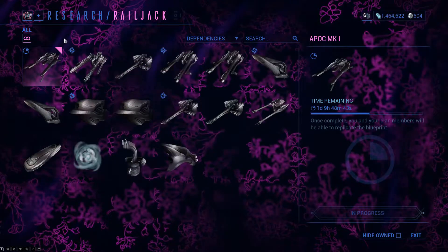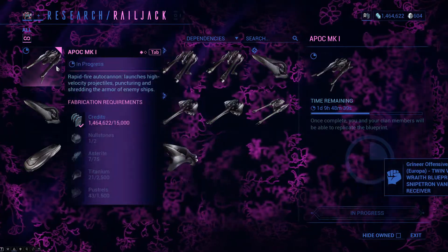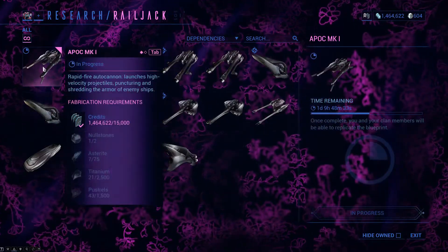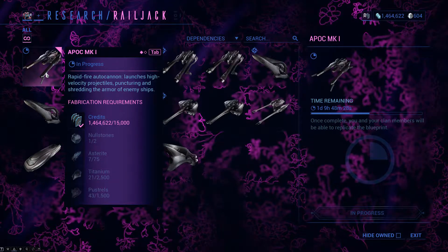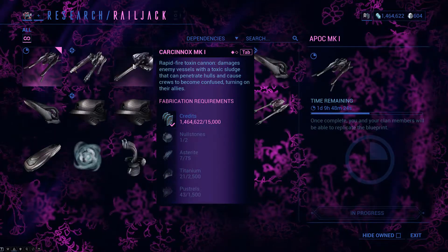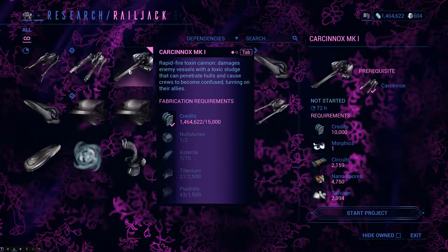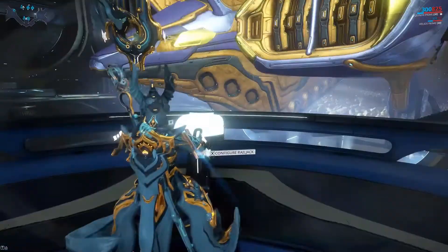I have clan members who are starting to research stuff. Thank you, Vaklov, for starting this - I guess this is for everyone in the clan. Better autocannons - gotcha. There's more research we could start if we want to. A toxin cannon - sure, alright. I'll leave that be for now.